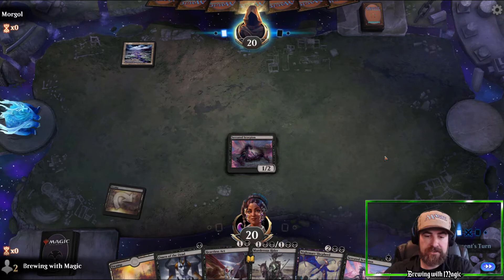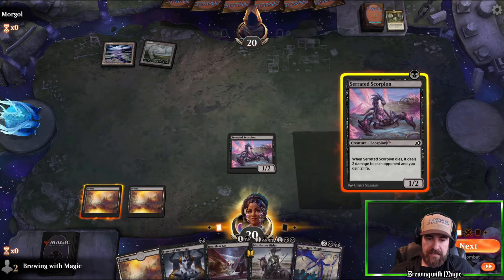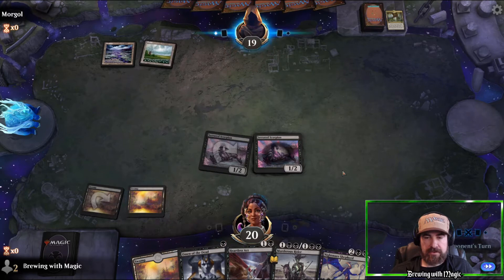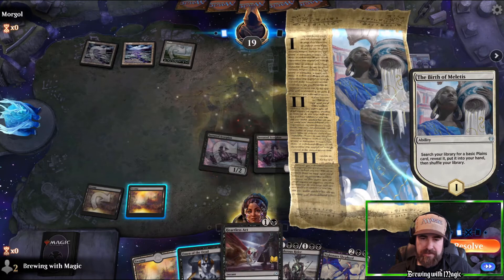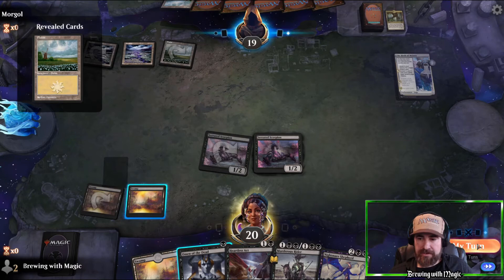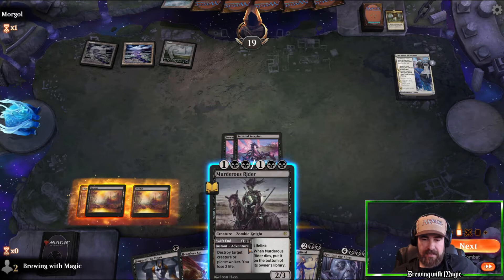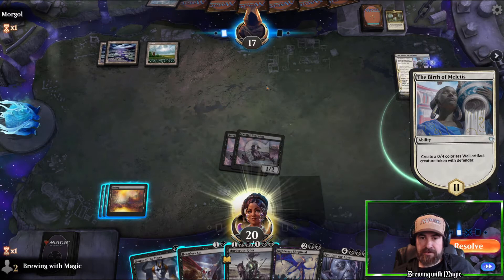They play Fabled Passage — with a single Swamp before, they're probably not doing anything this turn either. We draw another land, which is fortunate. No point holding up the land for Heartless Act — I'll wait until next turn and swing with one. They play a Birth of Meletis token, which might need a Heartless Act. We just keep swinging for two and pass, holding up Murderous Rider or Heartless Act for whatever they do.